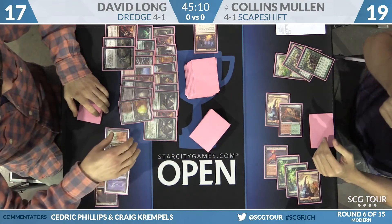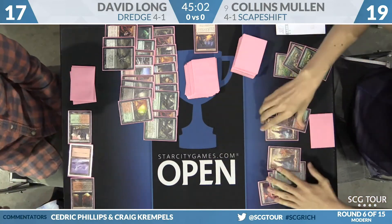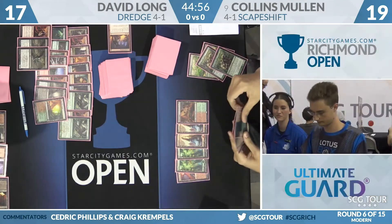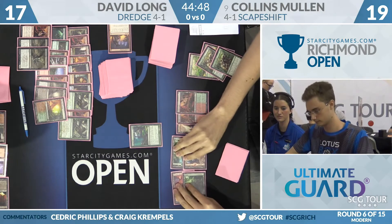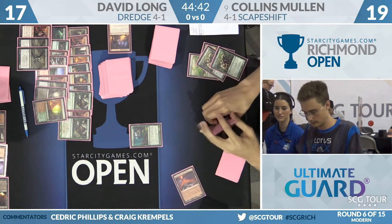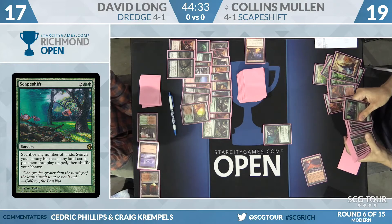Collins is going to untap. We know he's already got one copy of Scapeshift in hand — it looked like it was actually two — so if he's able to draw a land, this game is over. Unless he already has one in his hand, which makes it super easy. Well, there's a land. And Scapeshift — make it look pretty easy. The Dredge deck just did not do anything this game; it literally has not a single non-land permanent on the battlefield. Sacrifice six lands, go get yourself six mountains, Collins.